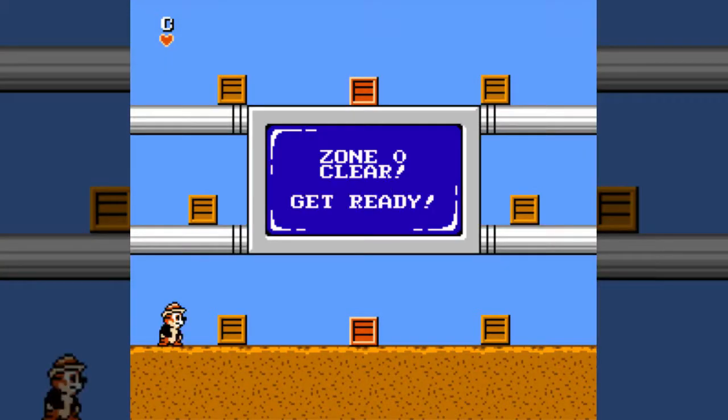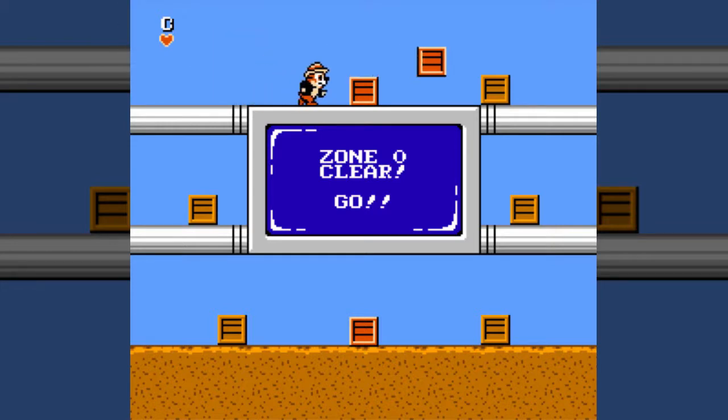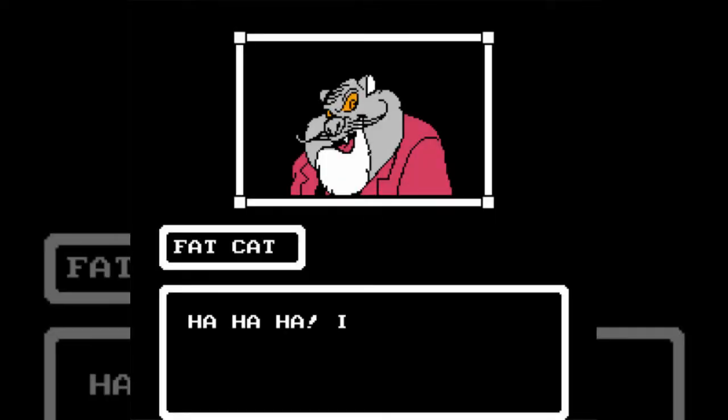There is a faster way to do boss fights — it involves catching the ball after you throw it. After every single stage there's a bonus stage, and you generally want to get to the very top in the middle because there's usually a one-up there.